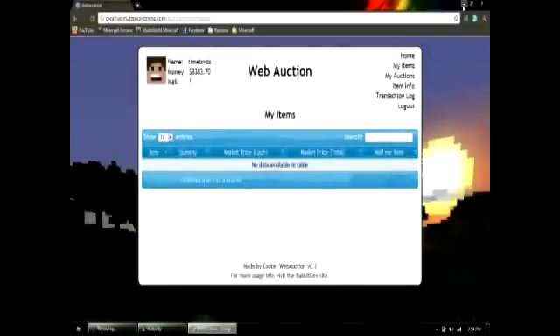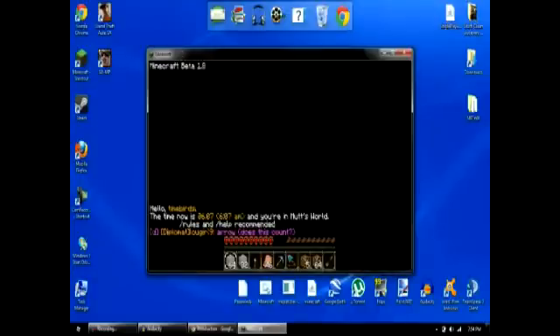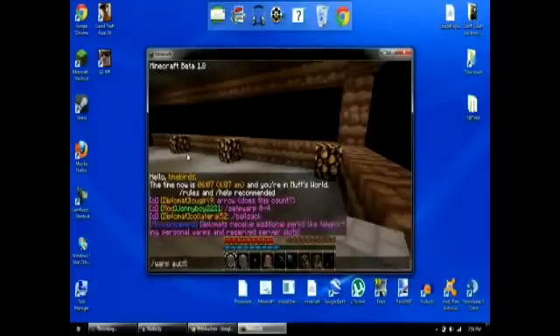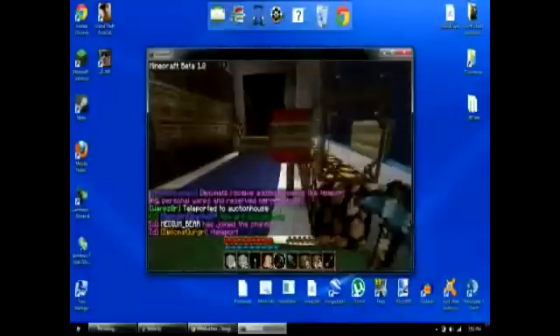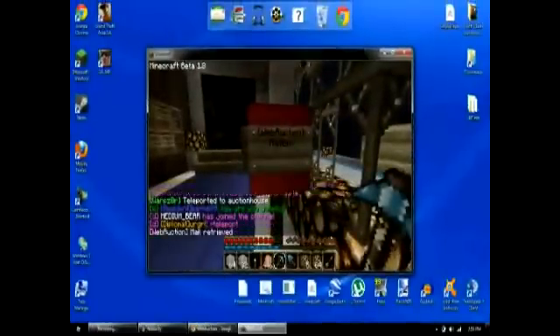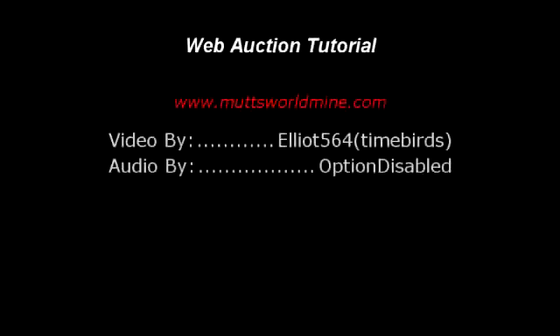Then you're going to switch right over to in-game — you can actually have both running at the same time. Go in-game, log yourself in, and go into the Auction House by typing slash Warp space Auction House, all one word. You can retrieve your items that you've bought. When you right-click it, it will only give you one stack at a time, so make sure that if you've bought multiple stacks of items, you sit there and patiently right-click as it tells you to do. Thanks for checking out this tutorial from MuttsWorldMind.com.